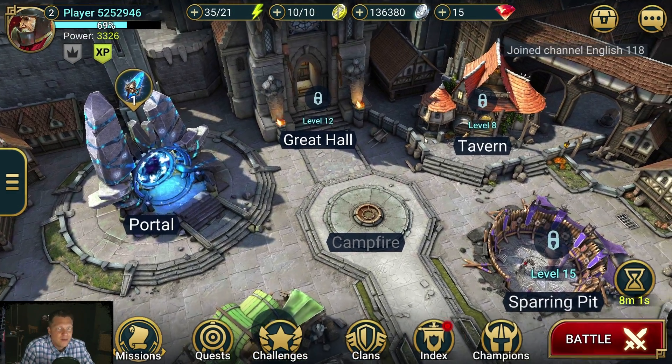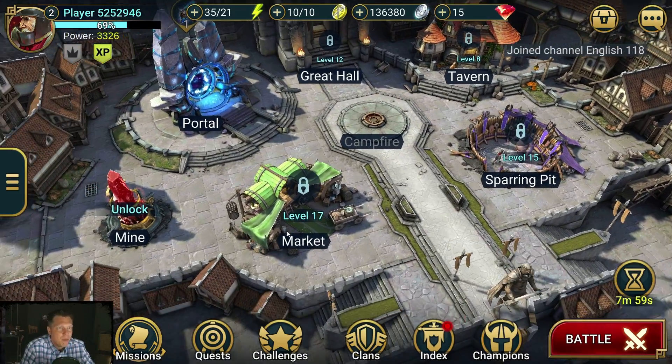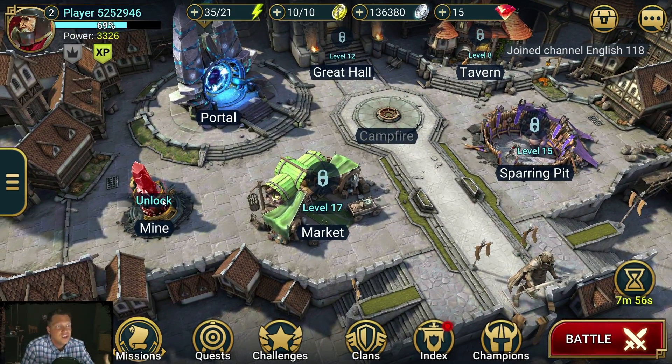You'll see that the Great Hall, the Tavern, the Sparring Pit, and the Market are all locked right now. The Gem Mine you can unlock — I have a video on my channel about that — but as a new player you're not going to be worried about that yet.